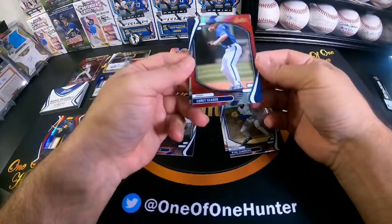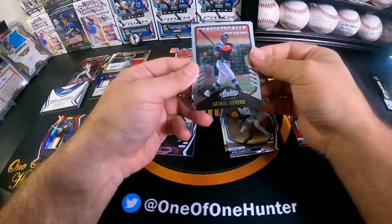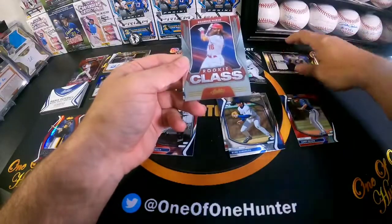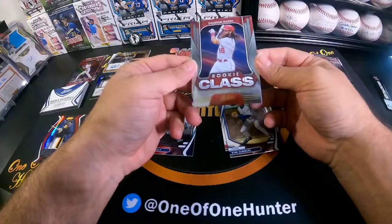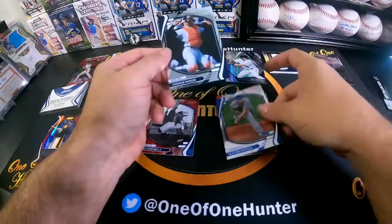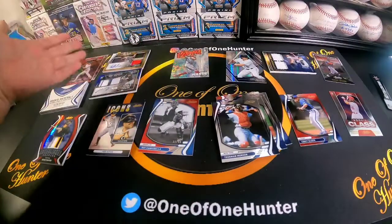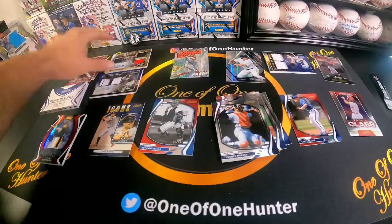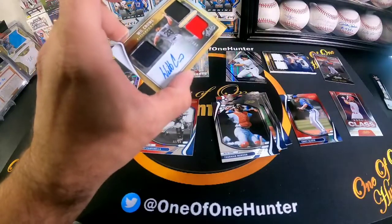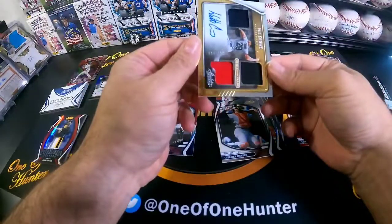Corey Seager for the Rangers, numbered to 299. Raphael Devers on the Statistically Speaking — I hate that word, my wife's gonna make fun of me now. The Rookie Class — Brandon Marsh. Clayton Kershaw on the base. And the Thurman Munson. Let me know who you think won. Again, out of this we got the Kaboom, Tools of the Trade — that's going to be numbered to 199. The blue is going to be numbered to 75.